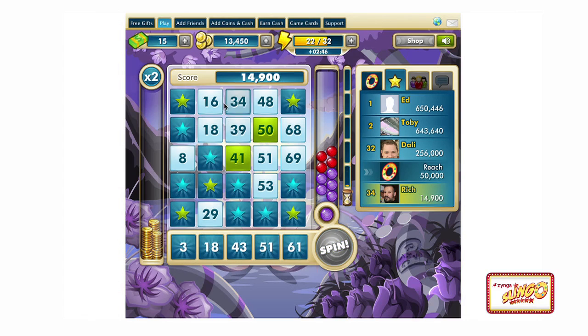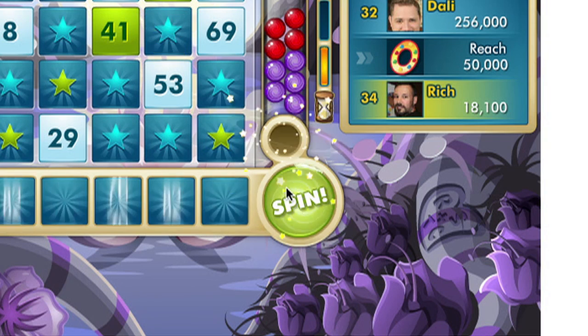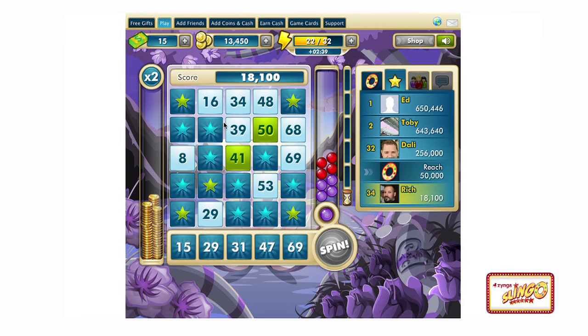When you first come to the game, it'll feel pretty familiar. You'll see the bingo card and you'll see the slot reels. When you click your spin button, you're going to get a set of numbers in the slot machine reels. Use those numbers to match on the bingo card above.